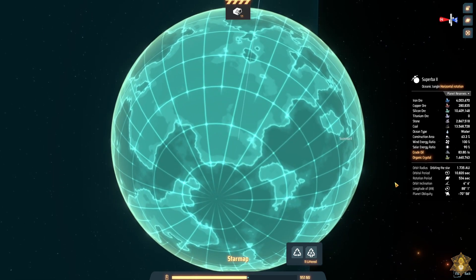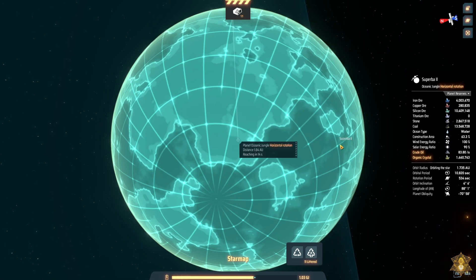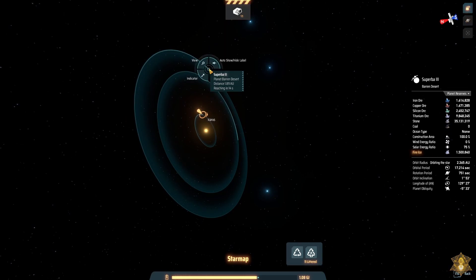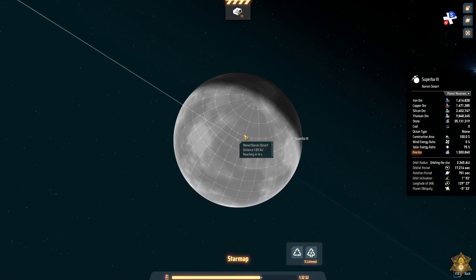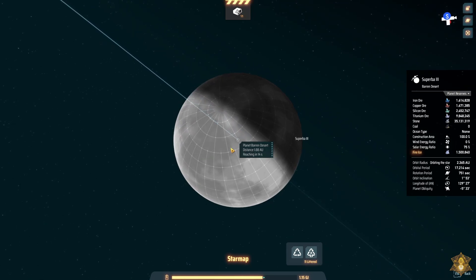This is an oceanic jungle — 63% construction area. That's got our water and crude oil, so that's where we'll get all that. Solar is not great, wind is okay, so this will probably be our hydrogen planet. It's got a ton of silica, which is good. The barren desert planet — I think that's going to be my construction and factory planet.